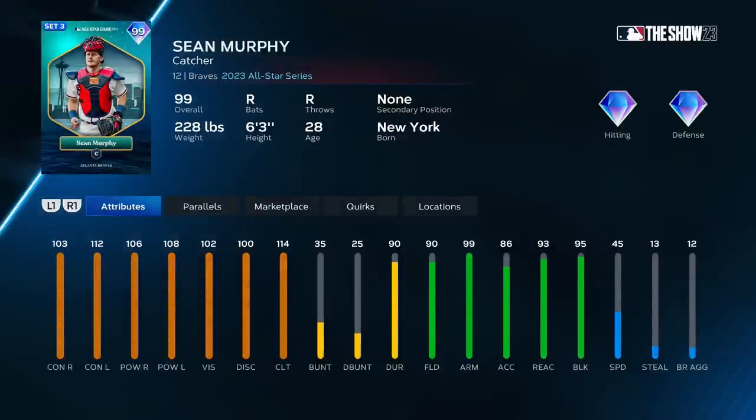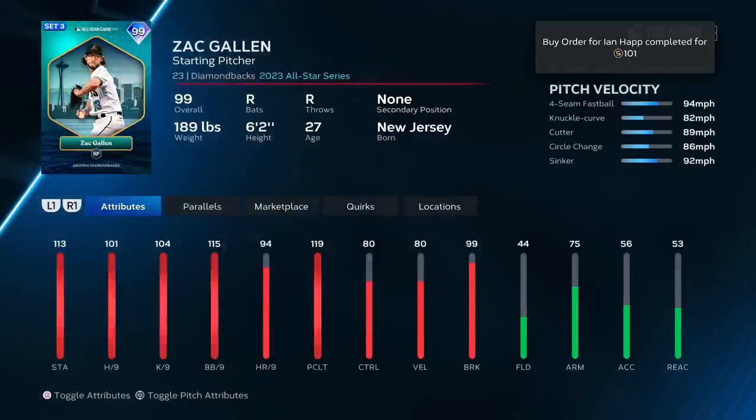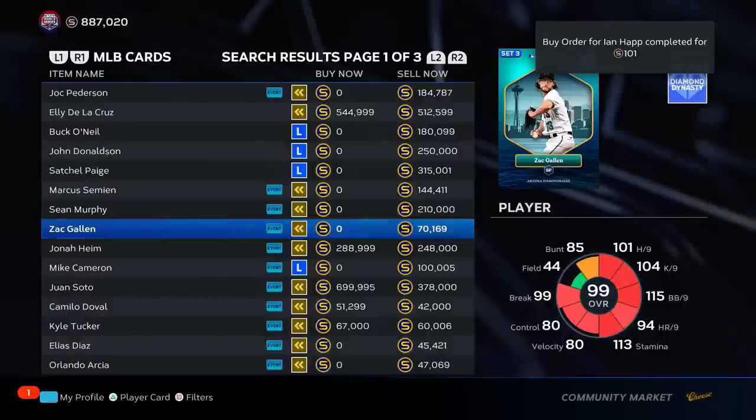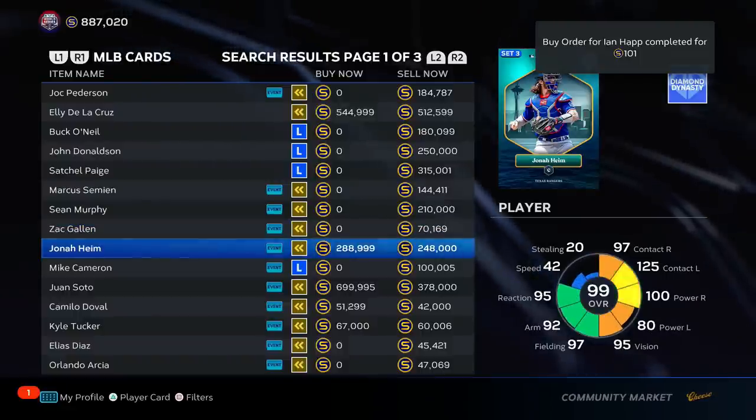Sean Murphy — solid catcher, I'm not a huge fan of his stance. 99 arm strength — good luck stealing unless you have Ellie De La Cruz's 99 speed. 99 arm vs 99 speed, let me know which is more favorable. He's got pretty good hitting stats, speed isn't great — top of B tier. Better catchers are available, especially Adley. Zach Gallon — I'm putting him at top of C tier. His player of the month card at 98 overall I didn't like; 80 velo, 80 control, pitches didn't have much movement.